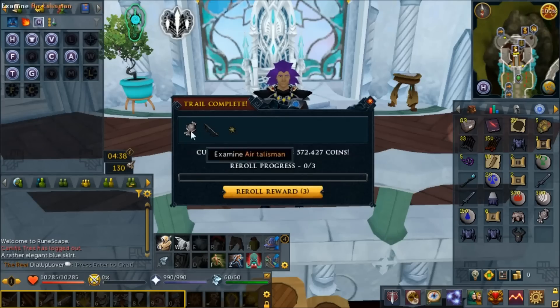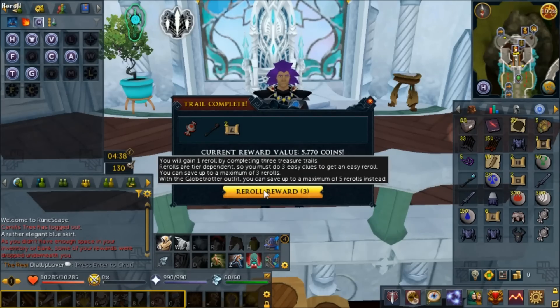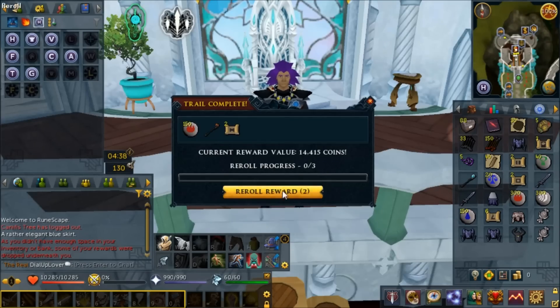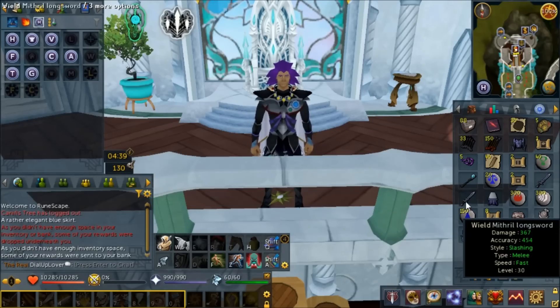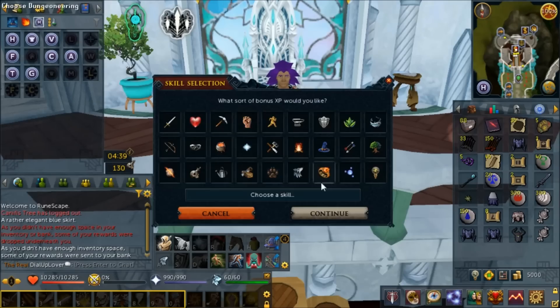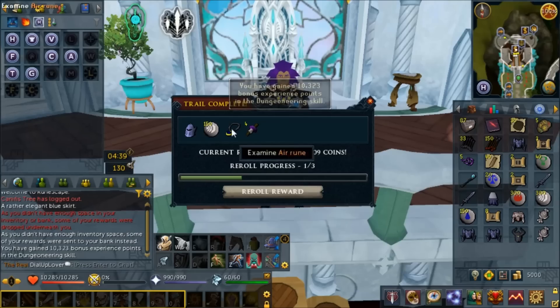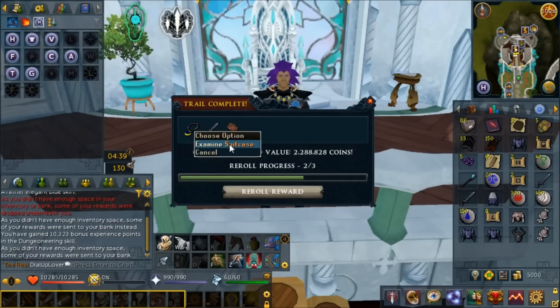I kind of hoped the next one wasn't a fortunate so we could reroll it - and of course it is. A combo and a bonus XP star. We don't have space so it's going to go into the bank. We have three rerolls available - three bad things in a row. The bonus XP star dropped on the ground because you can't bank that. Let's throw in the dungeoneering just to make everybody upset and continue on with our clue scroll adventures.